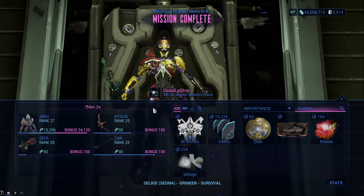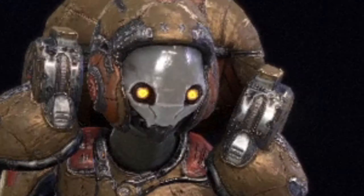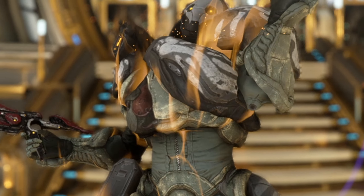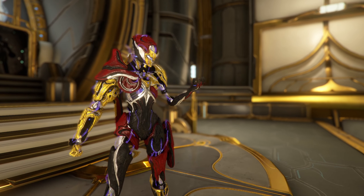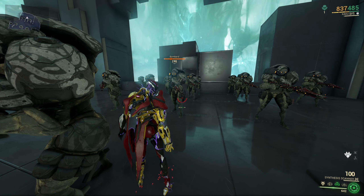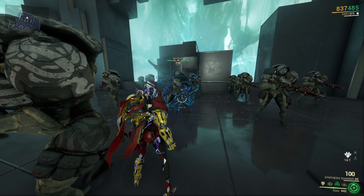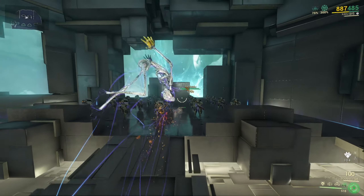What about the heavy enemies? They have a lot of armor and a lot of shields. How do we do this? We can't destroy them. Or can we? You might have thought this is a bad build because Quad has nothing to handle the big boys, but you were wrong. The Gaze ability on your Zaku's ability tree can be used to strip enemies of all their armor and shields.